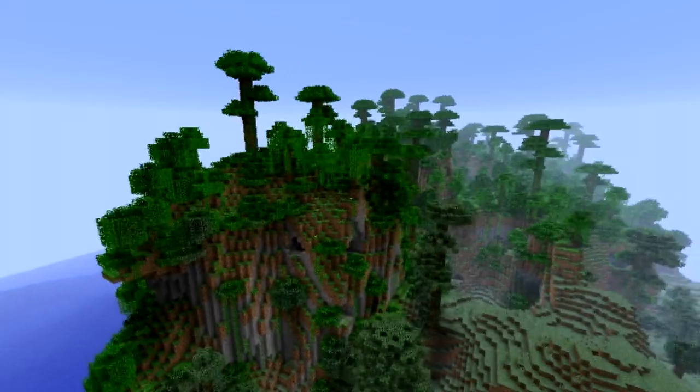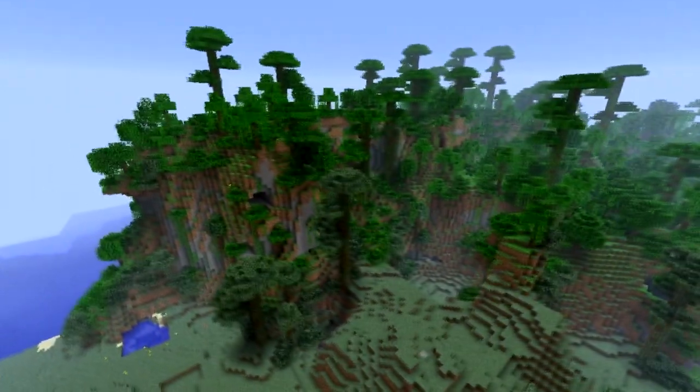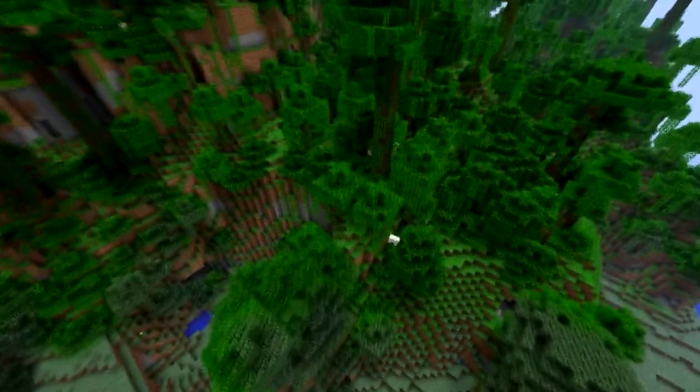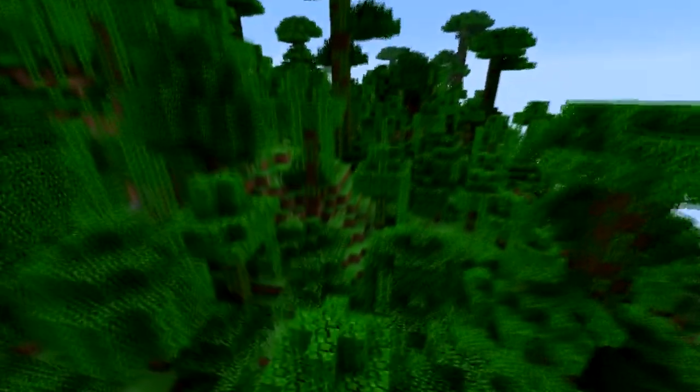This is what they call an extreme jungle. It is very mountainous and condensed with a lot of trees and shrubs. A sheep just randomly spawned in — I saw that in the corner of my eye — but it looks really amazing.